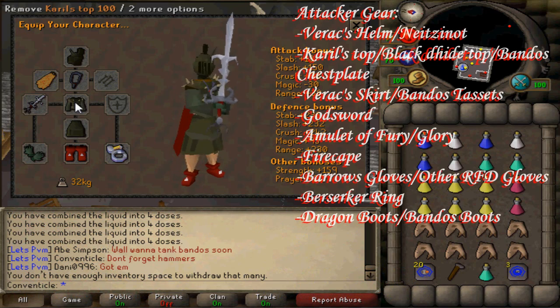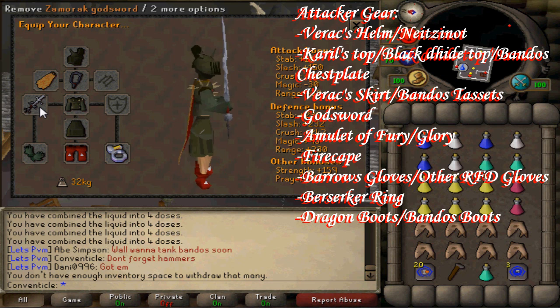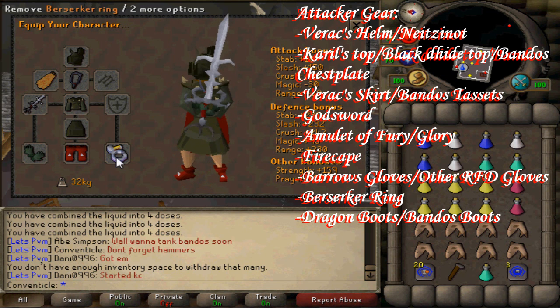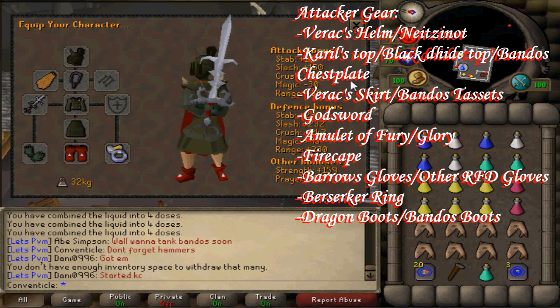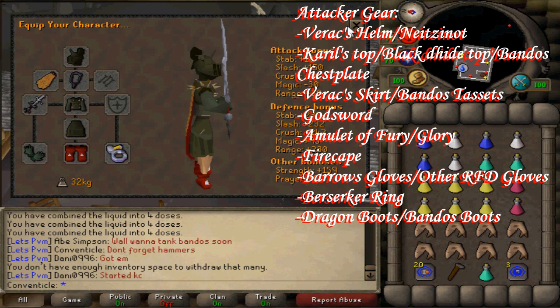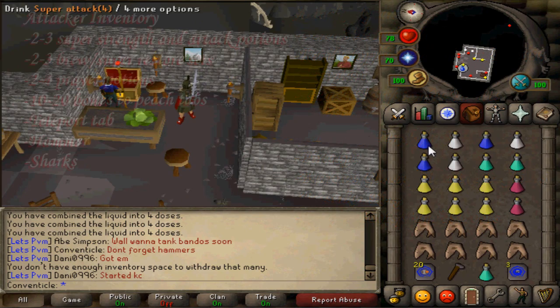Here we have the setup if you want to be an attacker. I would suggest having Verac's Helm, Skirt, and Karil's Top for the mage defense and prayer bonus, but I've seen some people bring Neitiznot Helm, Bandos Chestplate, and Bandos Tassets for the strength bonus — but you will be getting hit a lot by the mage. Then we have a fire cape, amulet of fury, godsword, addy gloves — although I'm a noob, you should have barrows gloves — dragon boots, and a berserker ring. If you don't have the cash, you can just downgrade to the other things listed.